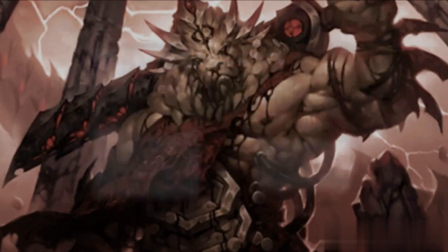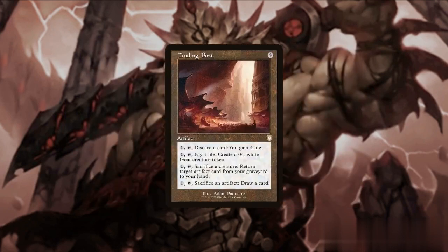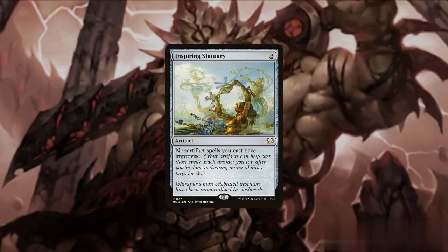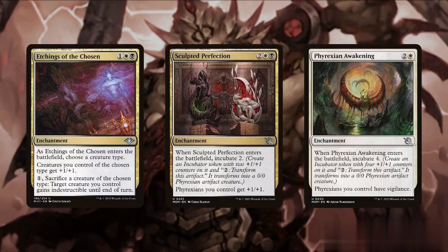Moving on to some artifact synergies — our incubator tokens can be used to add more Phyrexian creatures on our side, or be used with cards like Nettle Cyst and Cranial Plating to provide a creature a power boost that gets bigger the more artifacts we control. Trading Post allows us to turn these tokens into card draw, while Inspiring Statuary gives our non-artifact spells improvise, allowing us to essentially use our tokens to lower mana costs.